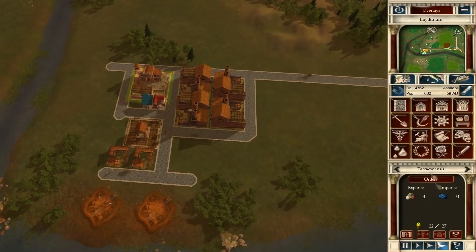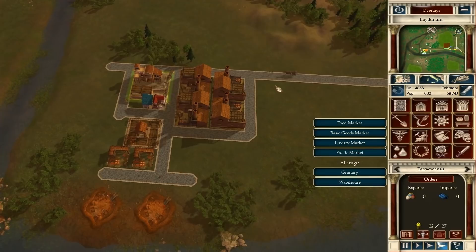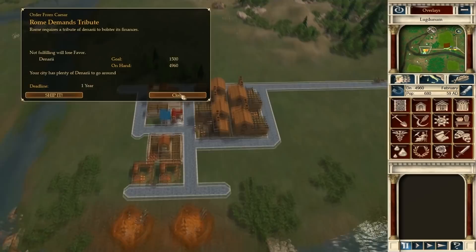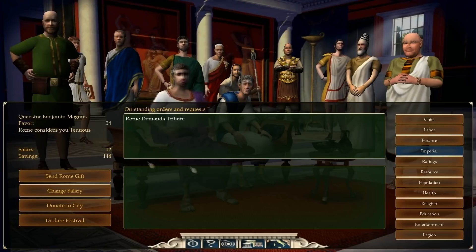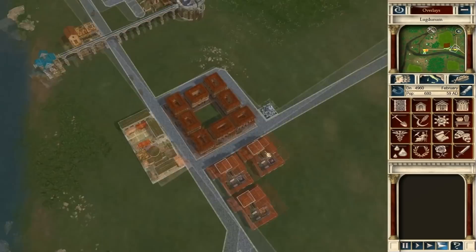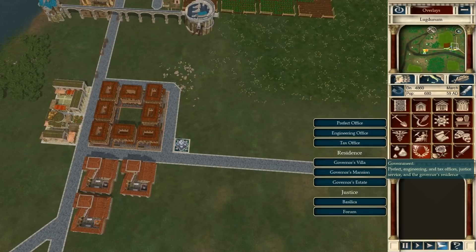Distance between production facility and where you can actually export — the trade location, the trade port, wherever it's going out — is important. Just because the distance... Rome just asked for money, didn't they? I'm gonna hold on to that for a while. We're not collecting any taxes yet, so that might be something to work on. Let's put in a tax office right there.